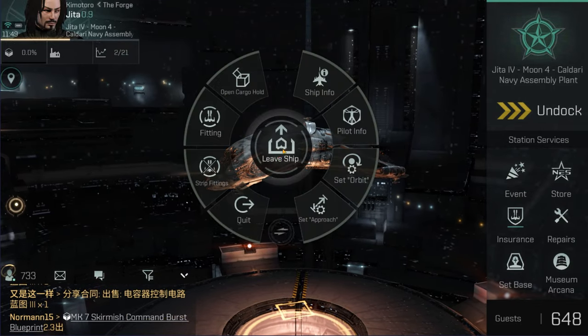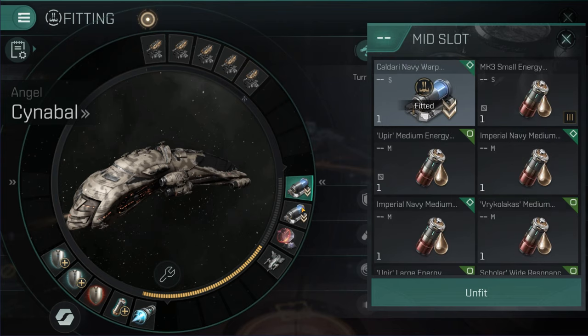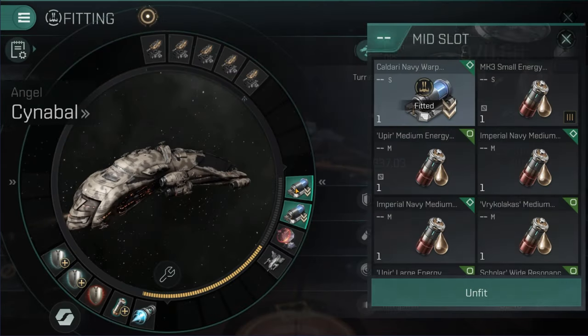I'm going to show you my fit for the Cinnabal so you can understand. I was experimenting with a new fit. I'm using Gistii C-Type autocannons. I have two Caldari Navy warp disruptors - the reason for that is they give a long optimal range, a long range on the warp disruptor. I'm carrying two of them but I'm having a debate about whether I need two, or maybe I should put a web or something else. This is the PvP scanner - I'm using a Mark 9. There are Mark 7s and also green ones, meta level 5 and meta level 8 scanners.